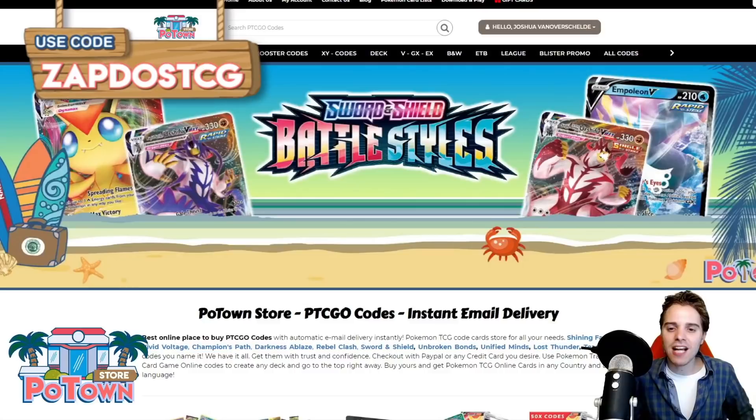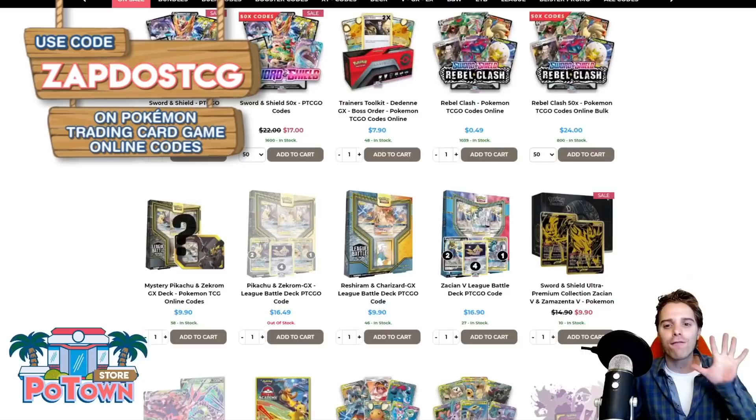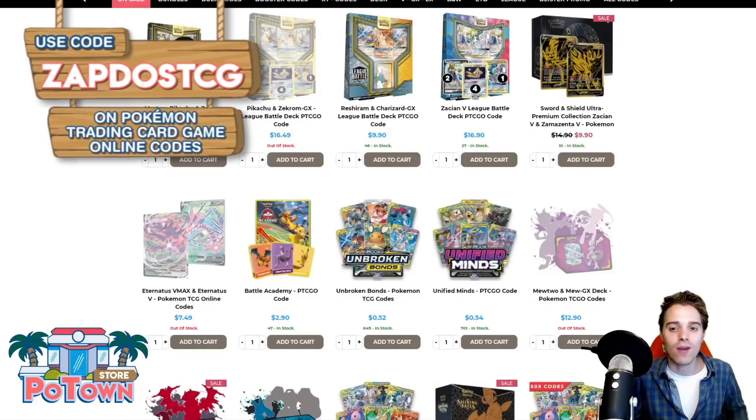This video is sponsored by PotownStore.com, the best place to get yourself some TCGO code cards. They have a huge variety on their website including the new Battle Style set, so definitely check out the website. You can use the coupon code ZAPDOISTCG for 5% off your complete order.